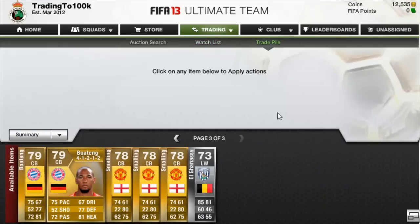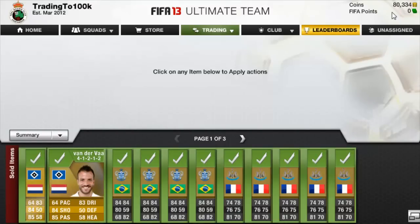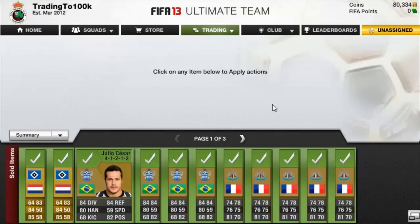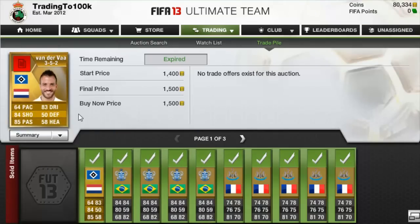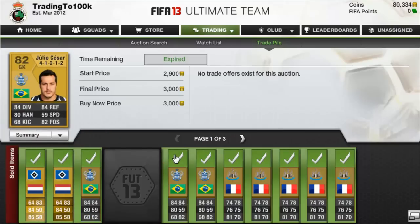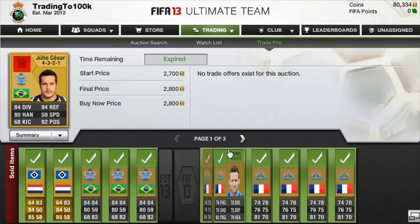We are back guys, and as you can see everything has sold. The coins are at 80,334. There's only one set of trades in this episode because we're nearly there — only 20k away from 100k, so maybe two more episodes. Van de Vart actually sold for 1,500 and so did the other one, so that's not a lot of profit, only about 300 coins on them. Julius Cesar sold for 3k, another one for 3k, one in the 4-1-2 for 3k, and another for 2,800.